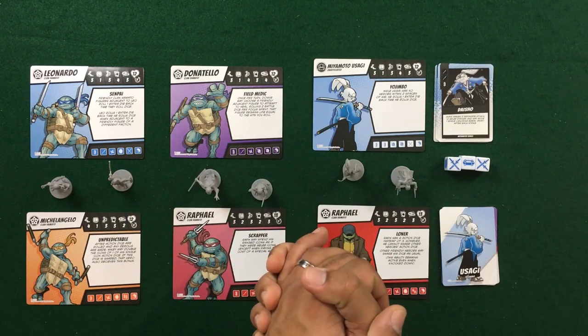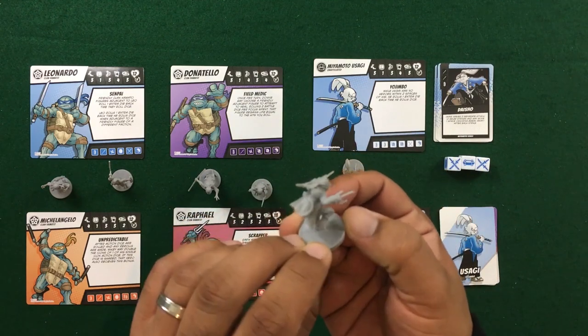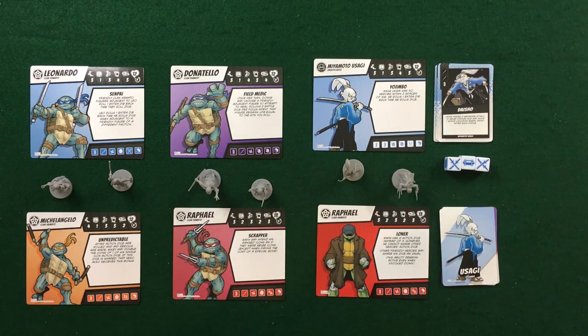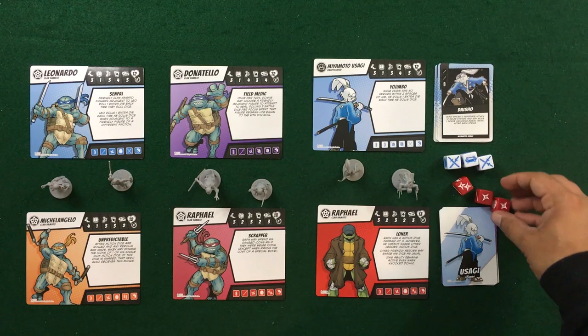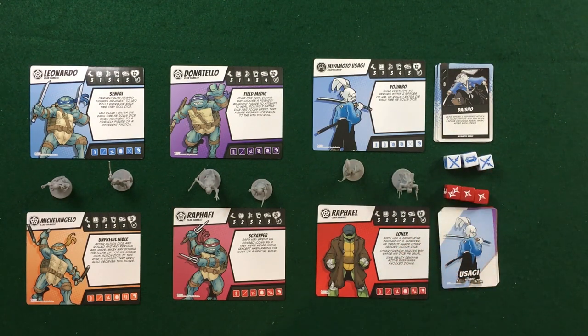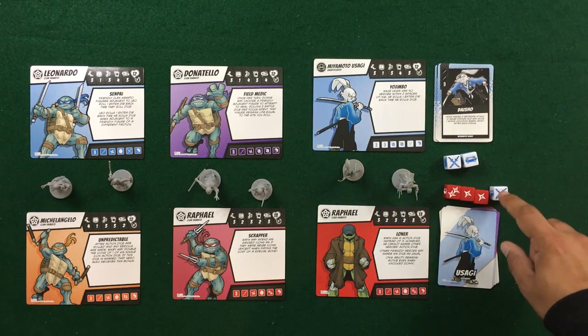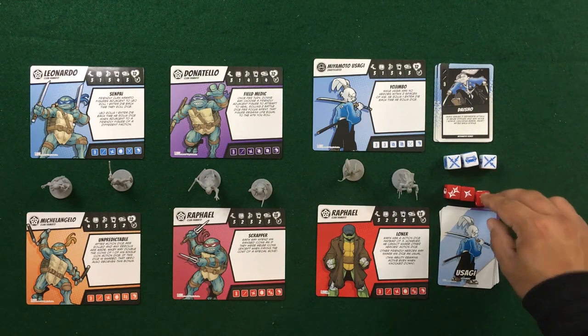Now let's take a quick look at Loner Raf. We do get a new mini for Raf — I love the look, the twin sais; it also reminds me a lot of the movie. The advantage with Loner Raf: he cannot share action dice with other players, that's the deficiency. He can still give dice he rolled to them, but he cannot use other players' dice. However, as a loner, the advantage is he gets three extra dice, so Loner Raf rolls six dice total. He cannot share dice from Miyamoto Usagi, but he can share one of his dice with them.